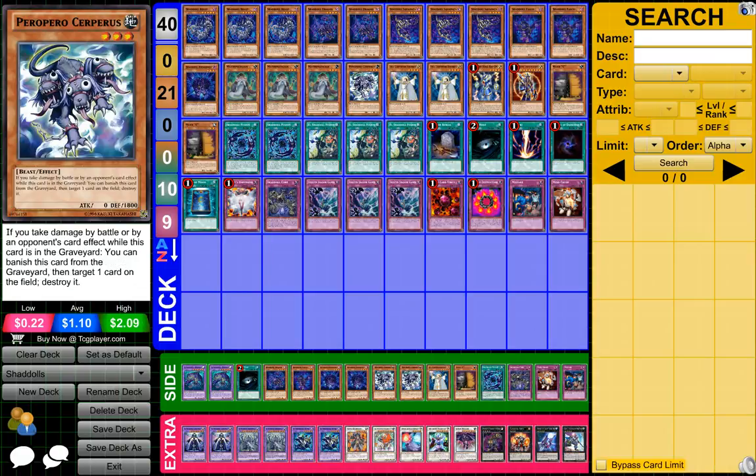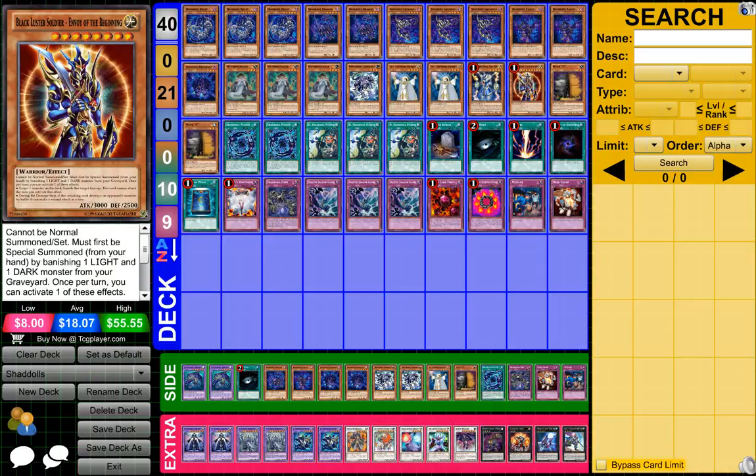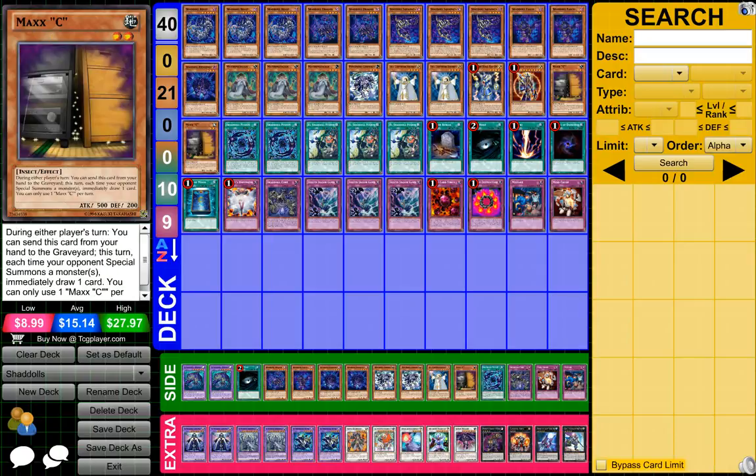1 Pepper Purpur — something like that, Cypress if I said that right — and then 2 Lilla Lightsworn Sorcerers, 1 Thunder King Rairu, 1 Black Luster Soldier, and 2 Maxis.